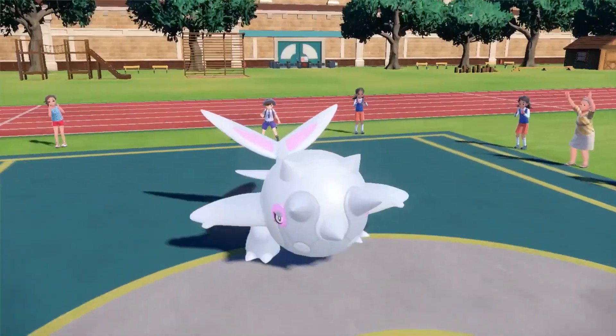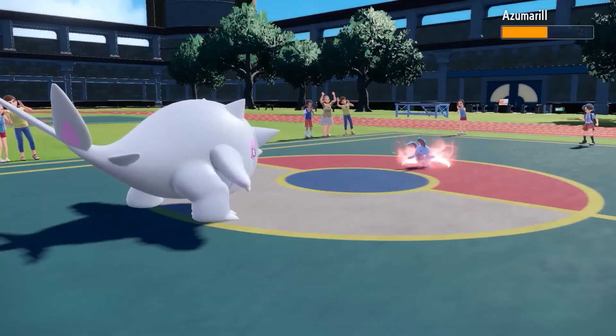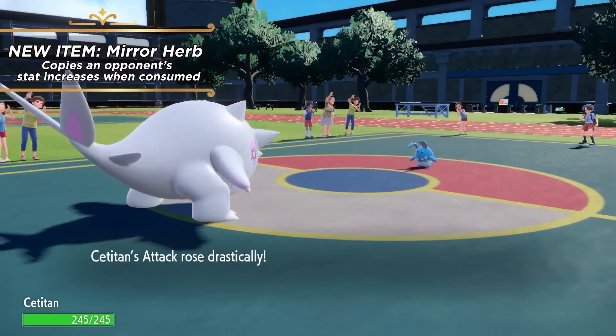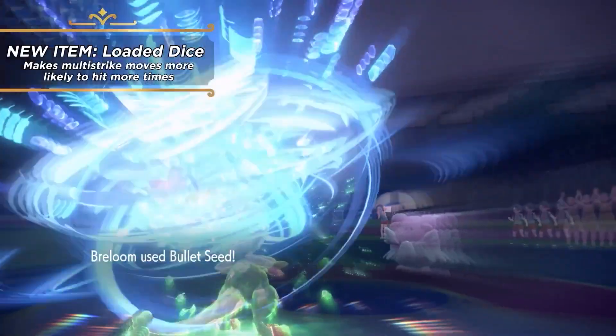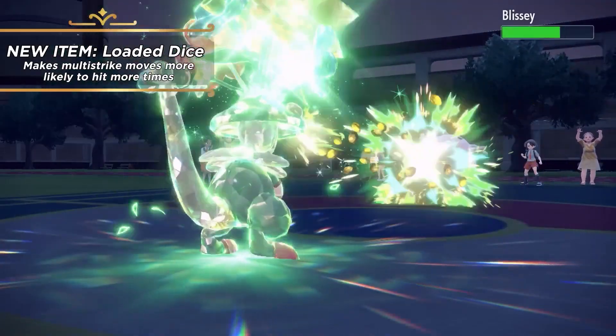The trailer also showed off new battle items coming to Pokemon Scarlet and Violet, including the Mirror Herb, which mimics a stat boost an opponent gives itself and applies it to the holder of the item. Another item is Loaded Dice, which makes multi-hit attacks have a higher chance of landing the maximum number of hits.